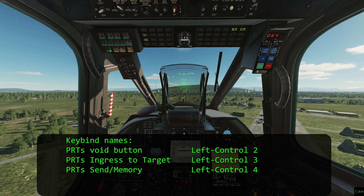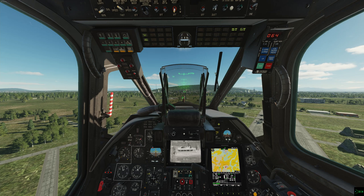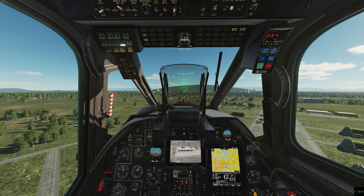This way I can lock the target with my HOTAS, then reach over with my left hand as you'd reach up in the cockpit, press shift 5 deal to all, then control 4 to send mem, and quickly share my current laser target with wingman. Or if I receive a target I want to slew to, I'm just pressing control 3 for datalink ingress and then pressing uncage on my HOTAS.